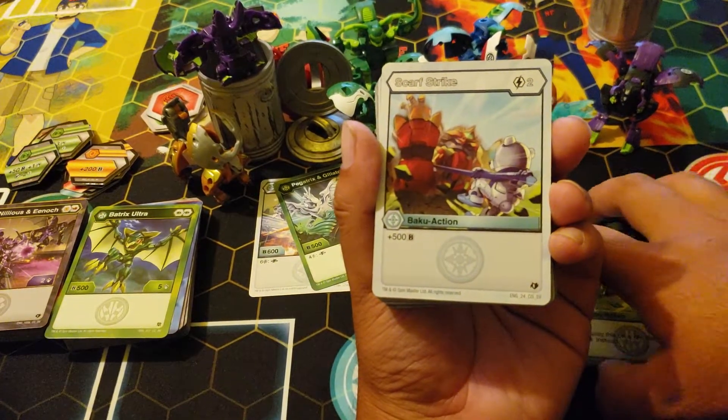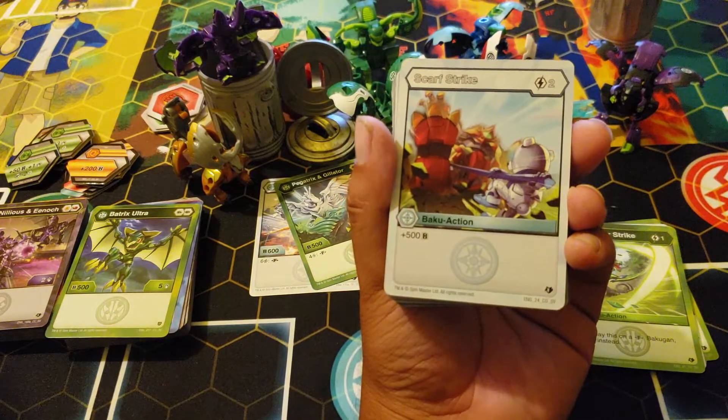Inviscerator Strike — Scar Strike — just got to appreciate Cycloid getting strangled. Two cost for 500 B.